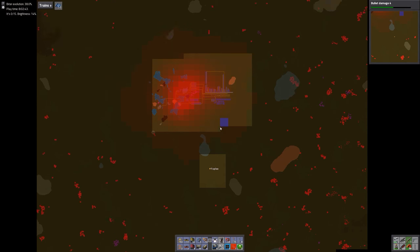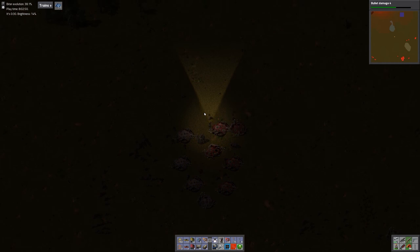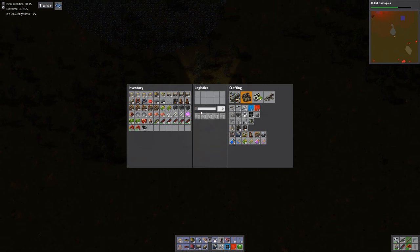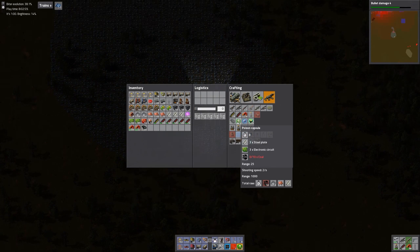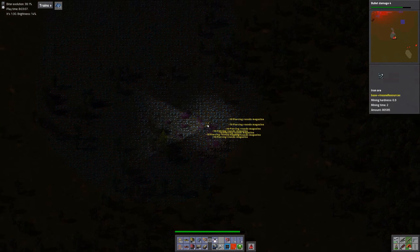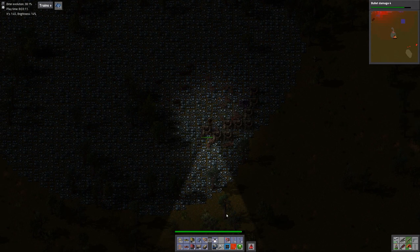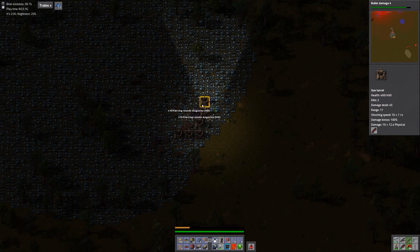Alright, let's look at the map. Those have been taken care of. Looks like there's a base to the north that may be in our pollution cloud soon, so we'll probably have to go deal with that shortly. But for now let's get back to work on our base. And I stumbled upon a base that was not showing up on our map, so that was a surprise.